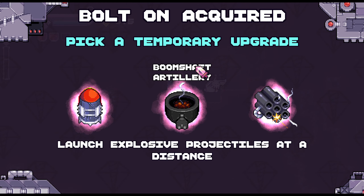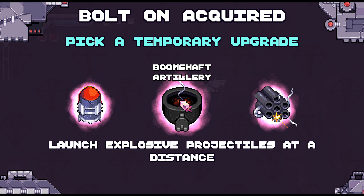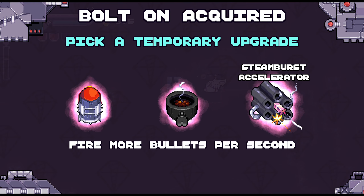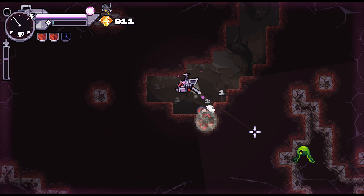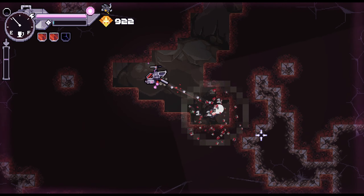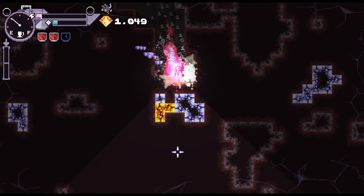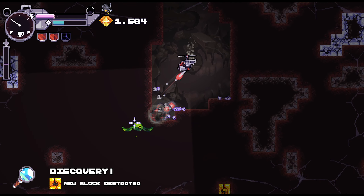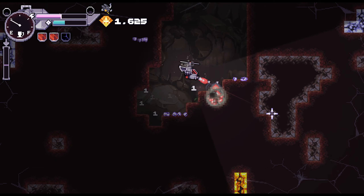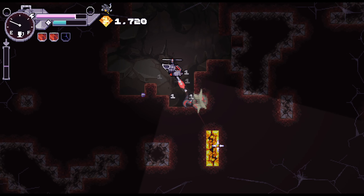Bolt-on acquired — pick a temporary upgrade. Increase damage, or those are supposed to protect us at a distance. More bullets per shot — give me more bullets! Yeah, that helps. Dealing with monsters really helps and you can just fire a bunch of bullets.